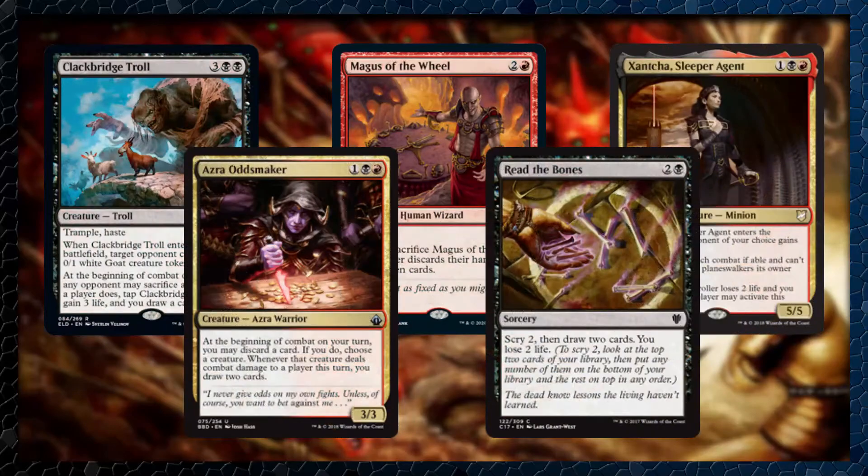To keep our opponents on their toes, we need to keep drawing creatures and removal spells. Clackbridge Troll can give creatures to our opponents in case they need some defenders — maybe play some politics — but our opponents can't sacrifice a creature to tap it down; we gain some life and draw a card. Azra Oddsmaker says at the beginning of combat on your turn, discard a card and pick a creature — if you can hit with that creature, you get to draw two cards, so a little bit of a trade there. Magus of the Wheel is Wheel of Fortune on a creature — sacrifice it and everybody draws seven cards. Read the Bones allows us to scry two and draw two cards; we do lose two life, but the card draw is totally worth it. And last but not least, we have Zantia's Sleeper Agent — by itself with enough mana, it can win the game against one opponent for you, plus help everybody draw some cards, and it has to attack each combat if able against other opponents. Look out for Edict effects, because they can wreck your day if you're wanting to use Zantia.